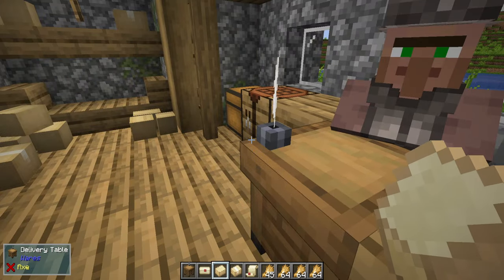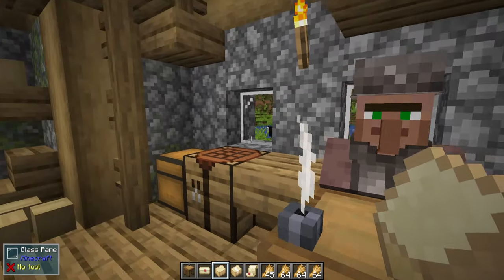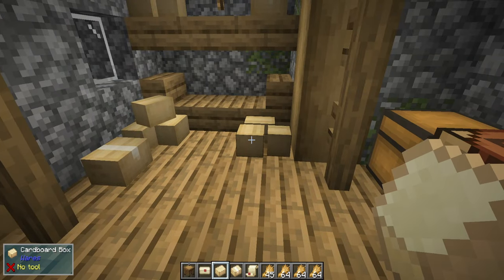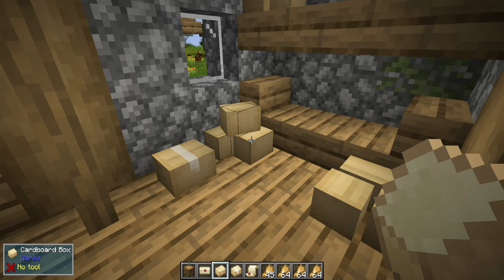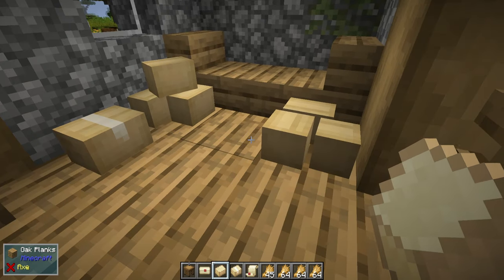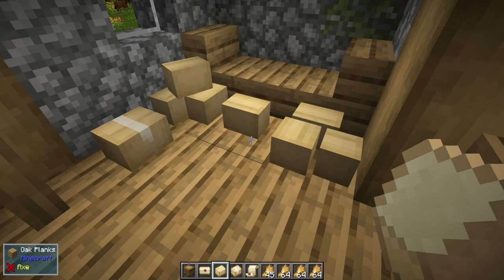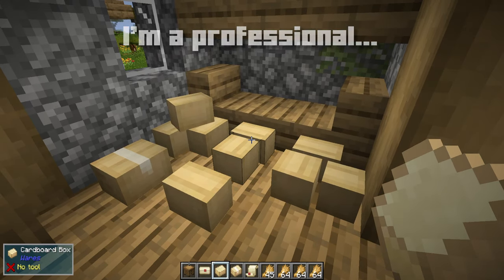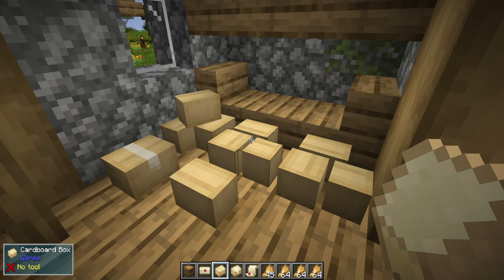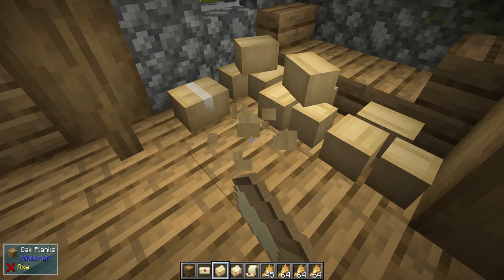Essentially how this works — let's say I find a sealed delivery agreement, perhaps in a chest in one of these little post offices or in any of these different little loot boxes. Some of these will be packages, some of them will be regular boxes. You can place them by sneak right-clicking and placing one down in the world. Then you just add more by right-clicking on the block around it.